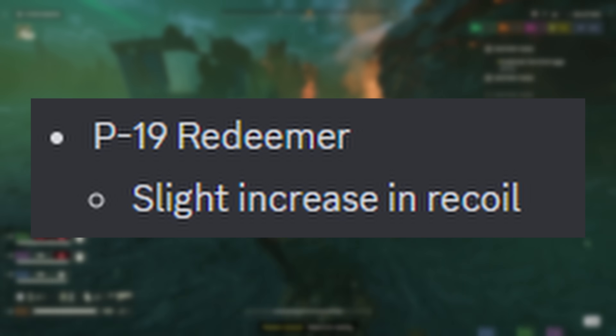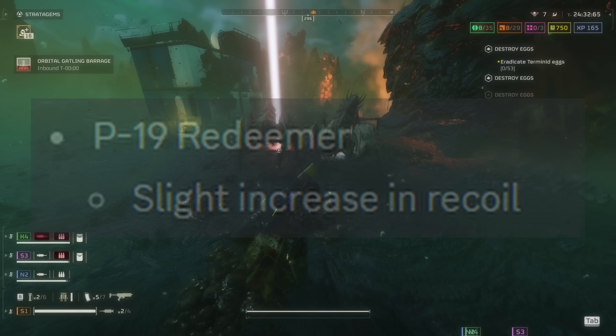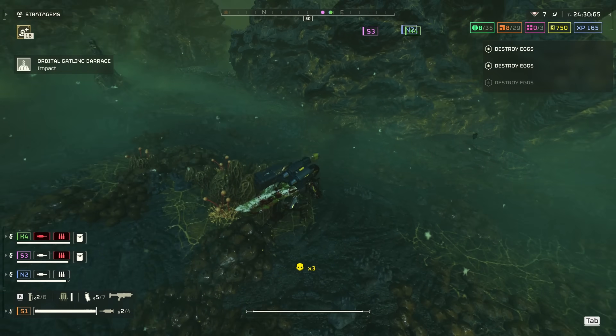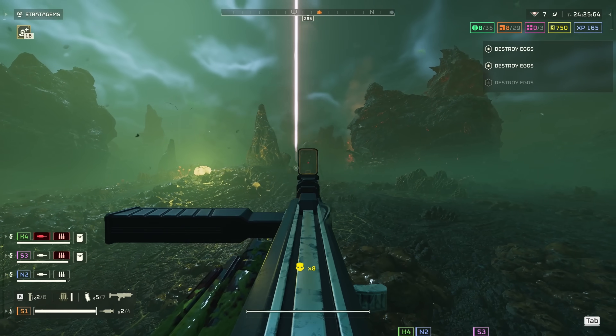The P19 Redeemer — that's the SMG secondary — had its recoil increased slightly. This effectively reduces its longer-range burst damage capability but also makes dumping the mag a little less reliable at sudden close-range engagements.